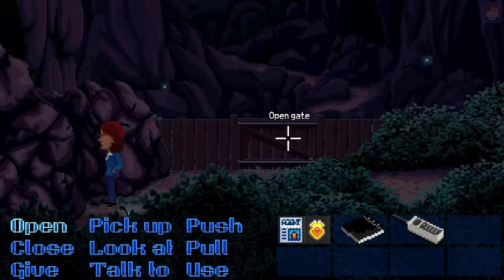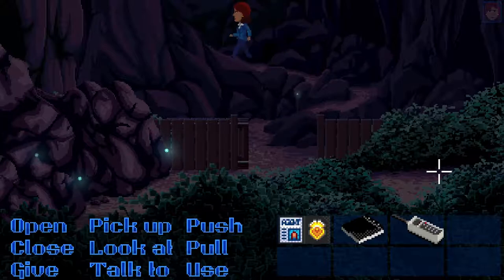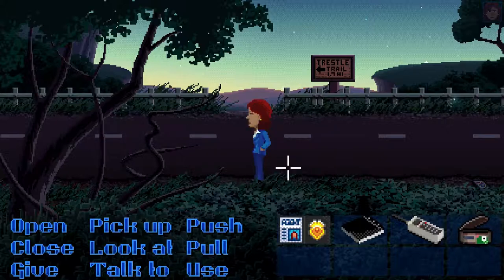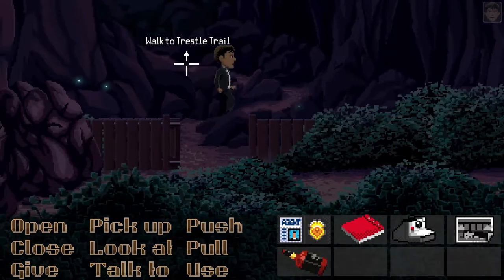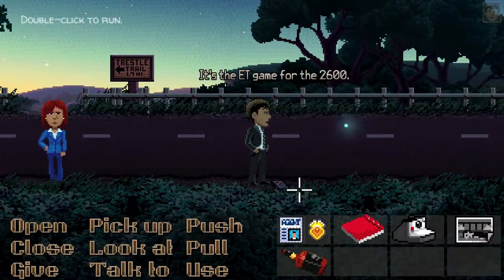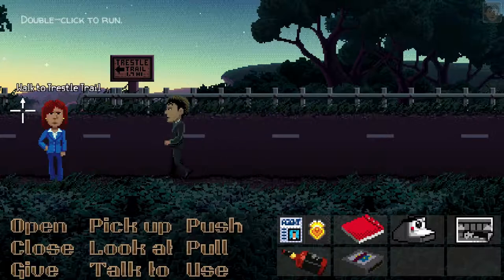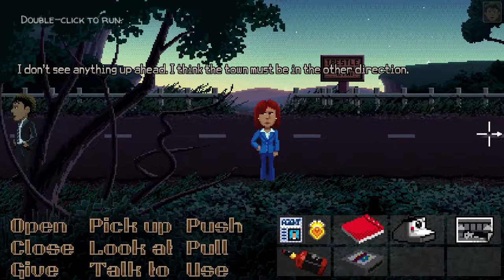Let's head out to the sheriff's. Is there anything else over this way? Open the gate. Walk to trestle trail. Is the other guy going to come with us? We gotta move them one at a time? Pick up this tuna can. What's this on the ground here? An Atari cartridge! Look at it — it's the E.T. game for the 2600. The worst game ever made! We found the dumping grounds of all the E.T. games. I don't see anything up ahead — I think the town must be in the other direction.